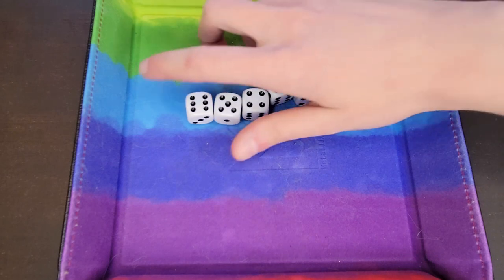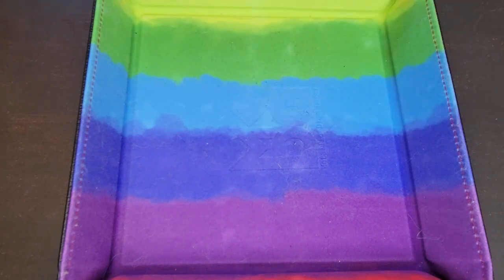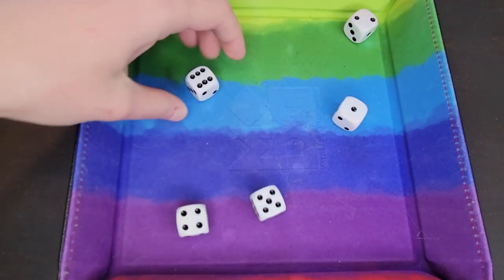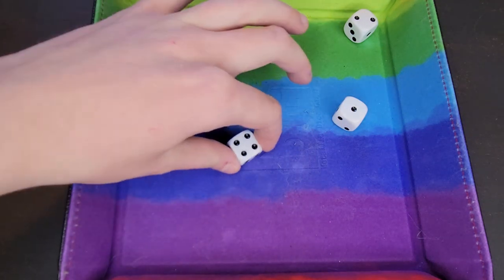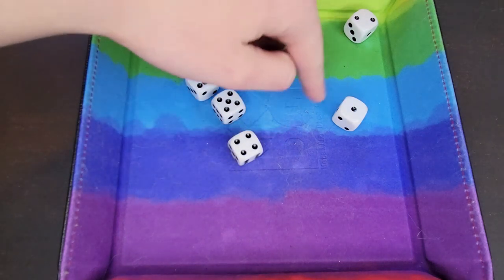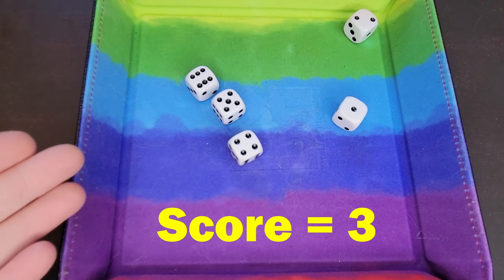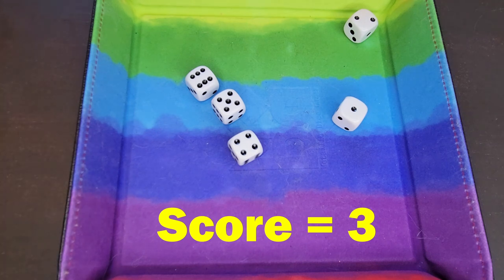So we'll go ahead and roll. As you can see, I already rolled a ship, a captain, and a crew, and my other two dice add up to three. So I could keep this score, and everyone in the round would have one shake to try and get a six, a five, and a four, and their other two dice to add up to more than three.